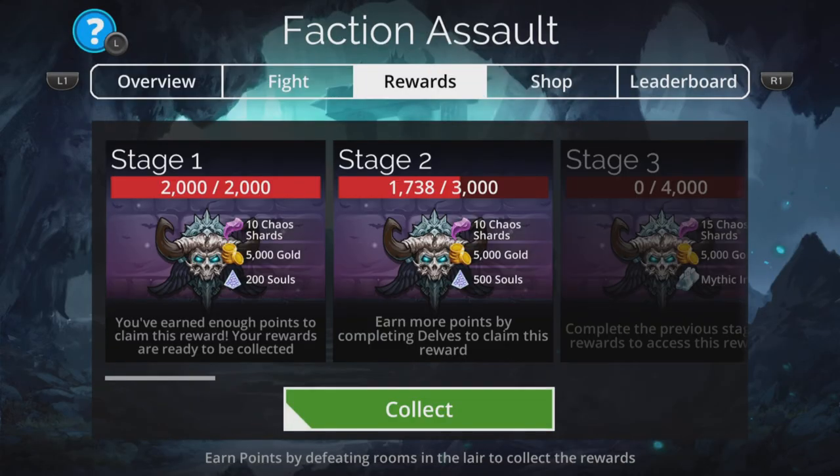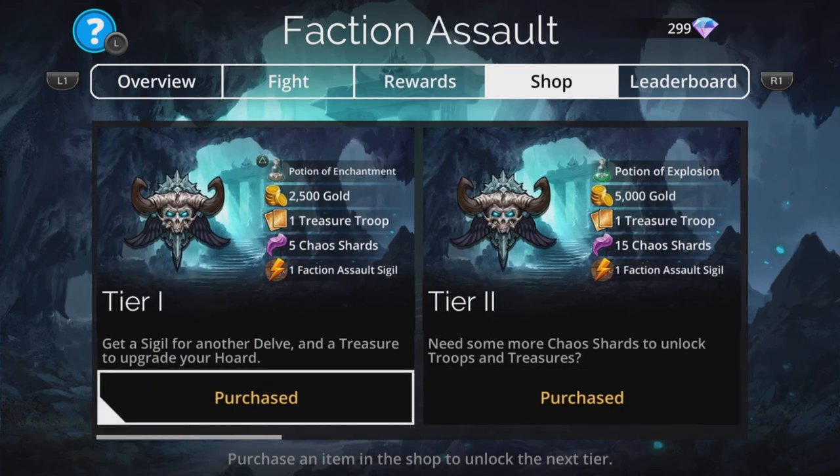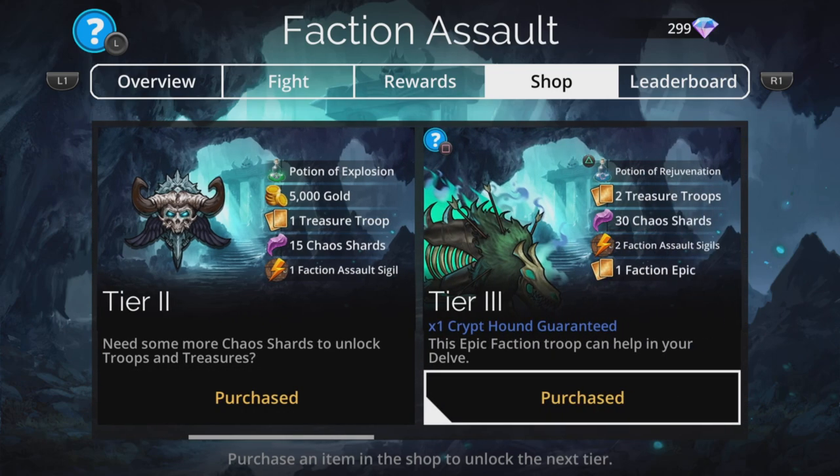Just make sure you pop to the shop when you go there and make sure you buy up to tier three. You get the Potion of Enchantment with tier one and some other stuff, and with tier two and tier three you get the Tripped Hound absolutely guaranteed.